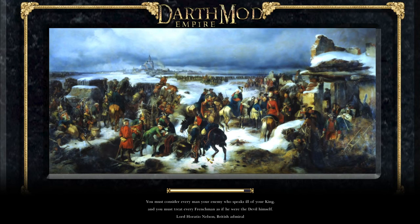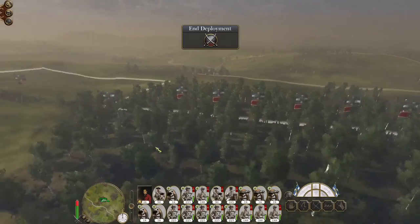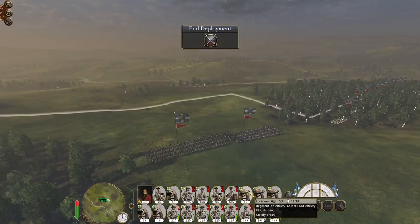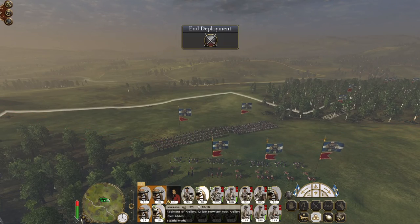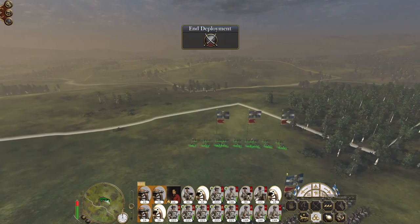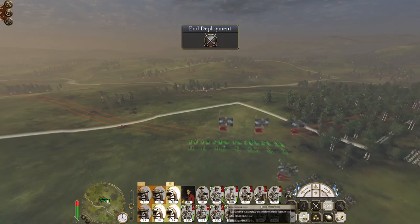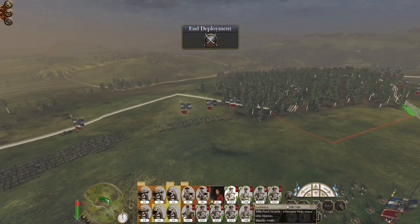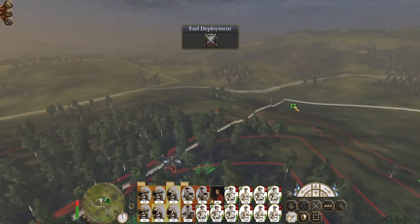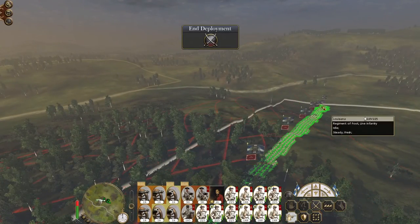Push them back towards Venice so we can bottle them up and send maybe two or three armies south against the Italian states, because they will need clearing out before we take Rome. Maintain maximum pressure because the enemy is on the back foot and the overall end is near. What a beautiful piece of terrain — we can use this advantage. So let's put all our cavalry up here near our artillery, and our infantry will deploy here and advance.